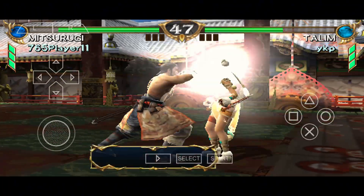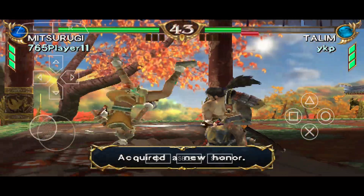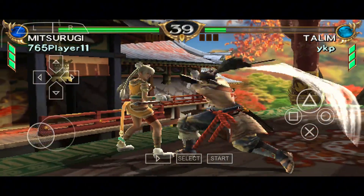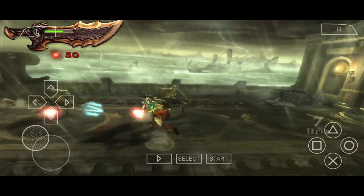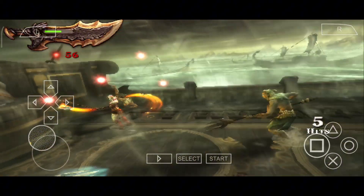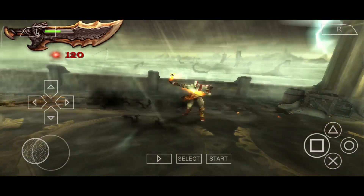No clickbait here. I'm actually playing PSP games on my device, and even though it's got an entry-level chip, I'm hitting HD graphics and smooth 60fps with the PPSSPP Gold emulator. Stick around, because I'll walk you through setting up PPSSPP Gold, optimizing settings for the best performance, customizing controls, and loading up ROMs for flawless gameplay. This is a full start-to-finish guide, so be sure to watch the whole video.